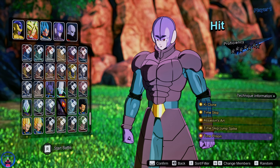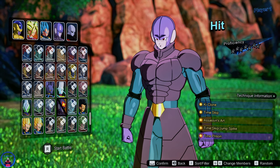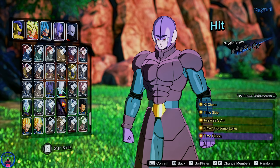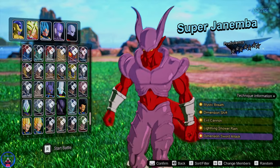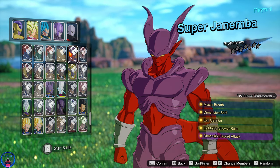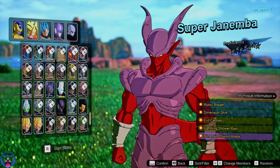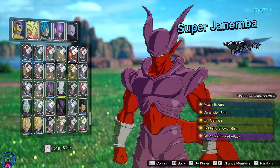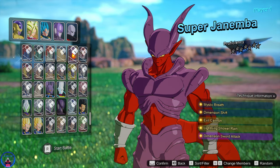Let's check good old Hit — there we go. And now the character that was literally the reason why I had to spend an extra three hours getting the reshade done: Janemba. This character is the sole reason why Planet Namek was being messed up by the reshade — specifically his red colors.